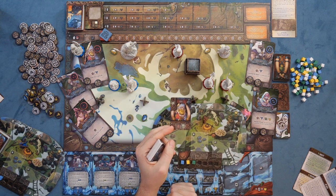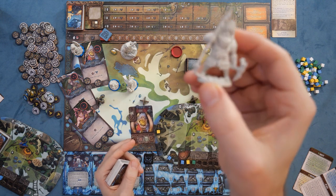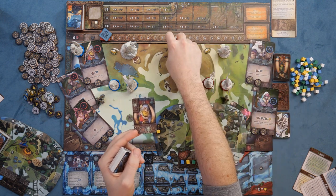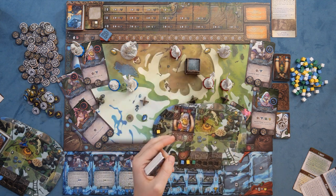For example, Sharkman over here — Eric the Sharkman — is going to generate a heroic action, which means you reference his card. You can see his card over here, which shows the ability he'll take. The cards are two-sided, giving you different levels of advanced or non-advanced as far as the abilities you can do.